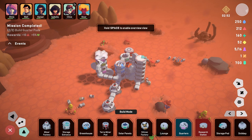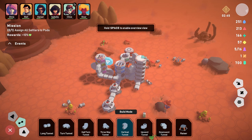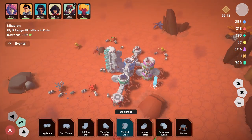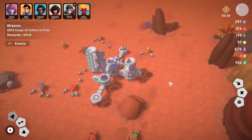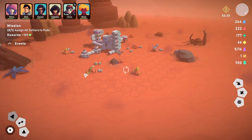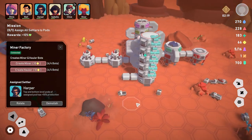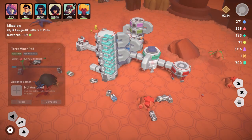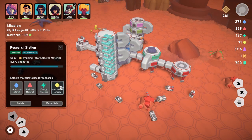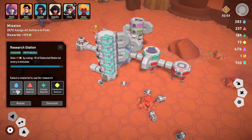Things look pretty good. We need another quarters pod — place it at the top. Hold Space to view overview. Let's plug this in and connect it. We probably need another mining setup too. Let's assign all settlers to pods: Matt here, Harper there, Olivia there.